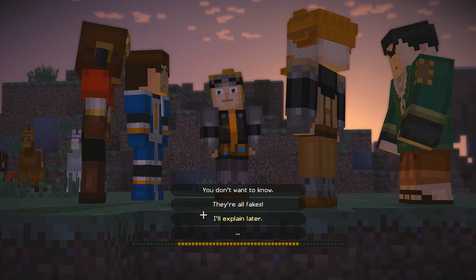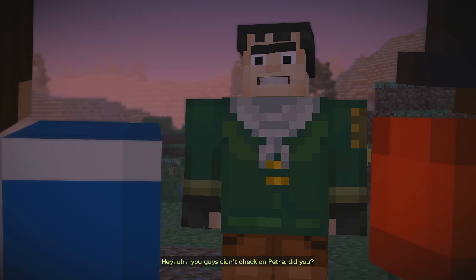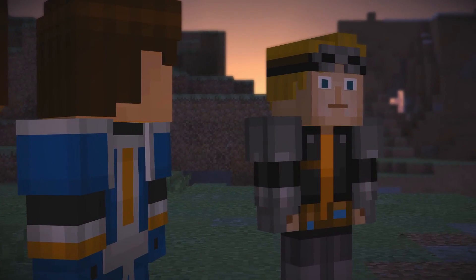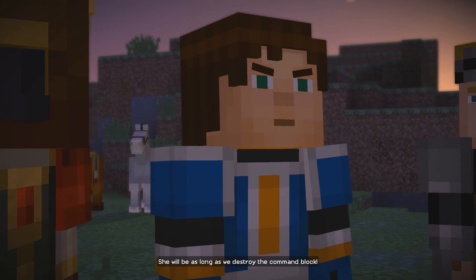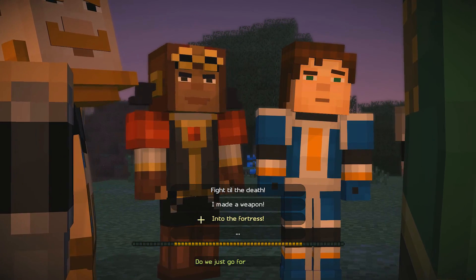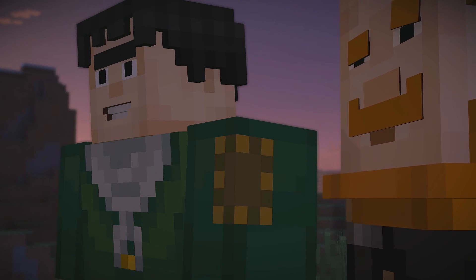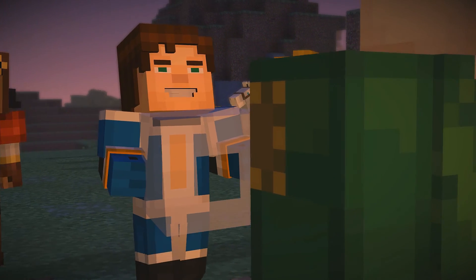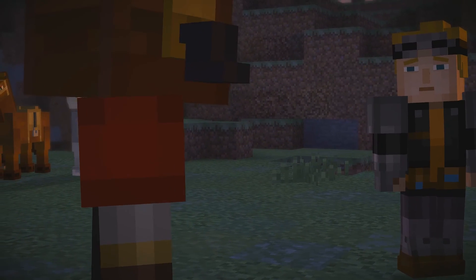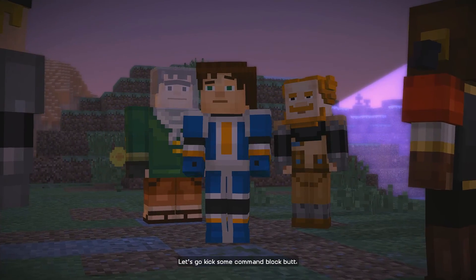Why do they need the command block? I'll explain later. Fine. Hey, you guys didn't check on Petra, did you? No, we came straight here. She's still in that cave. I hope she's all right. She will be as long as we destroy the command block. So what's the plan? I mean, I know we gotta go in there, but do we just go for it or what? Let's just go to the fortress. I don't suppose you happen to bring me any of that cool armor, did you? Here. Nice. I was feeling a little left out.